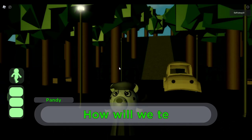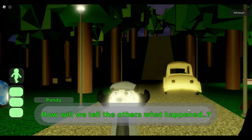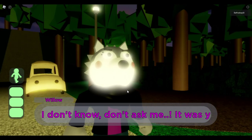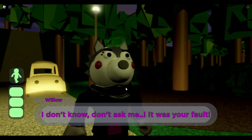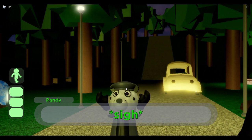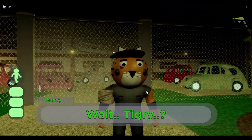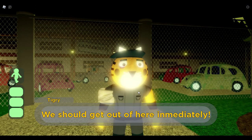I heard this taser can defeat all enemies. The last time I saw this cutscene was like a year ago - it's been a while. Today I'm going to be showing you how we can get this taser inside of Piggy: The VHS Archives, and it's really OP. Hopefully I'm better at Piggy now. Tiger is still injured - basically, in order to get this taser, you have to play the map normally until you get the screwdriver.